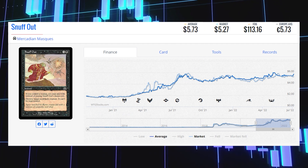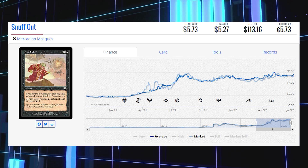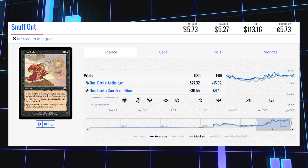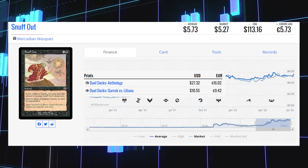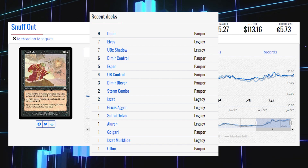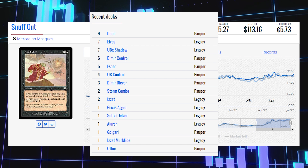The next expensive common is Snuff Out from Mercadian Masques, the original printing. Its current market price is $5.27 and its average price is $5.73. This card didn't see any meaningful reprint — it only has two other versions: a Duel Decks Anthology version at $27.32 and Duel Decks: Garruk vs. Liliana at $10.55. It is a Pauper staple seeing play in Dimir, Dimir Control, Dimir Delver, Storm Combo, and Golgari decks, and also sees some Legacy play in Elves, Sultai Delver, and Illurin.